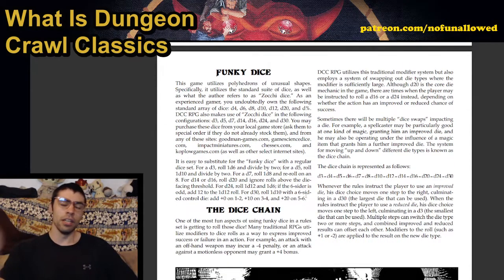Here we get the dice chain: d3, 4, 5, 6, 7, 8, 10, 12, 14, 16, 20, 24, and 30. This means instead of rolling twice for advantage or disadvantage, you move up or down the dice chain. If you have disadvantage on a d20 roll, you roll a d16 instead. If you have advantage, you roll a d24. It's a really fun system that encourages you to chase more bonuses. There are also minor benefits and detriments like a minus 4 or plus 4 penalty on top of that.